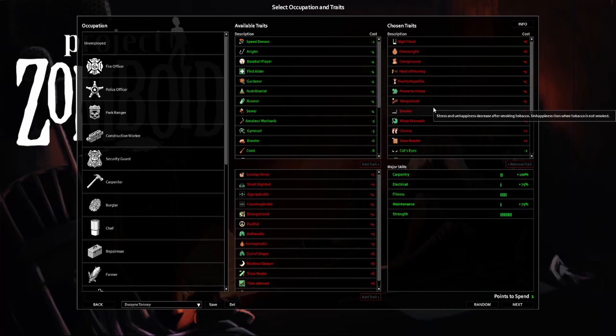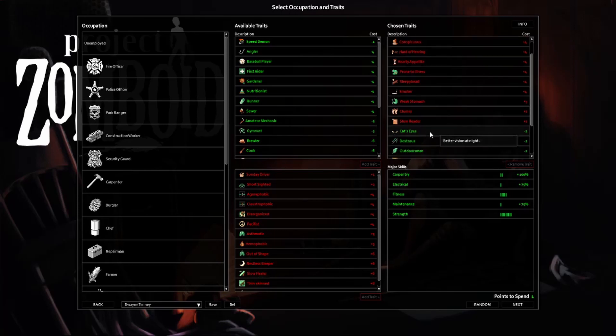Smoker — this one's a joke, alright? You find like 300 darts in a convenience store. Take it every time, three or four points. Clumsy — I seem to get spotted by the zombies every single time I play the game, might as well double down. And Slow Reader — if you're reading books you're probably safe anyway, so taking a bit longer is not a problem.